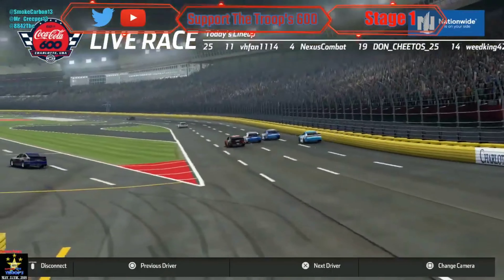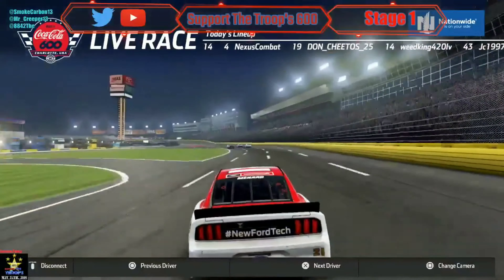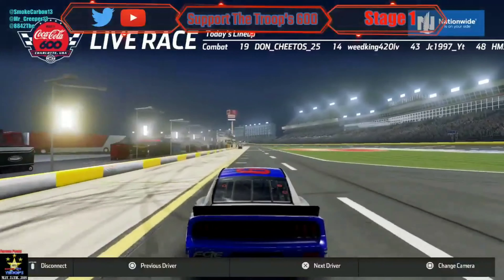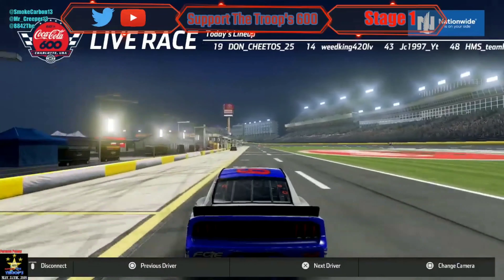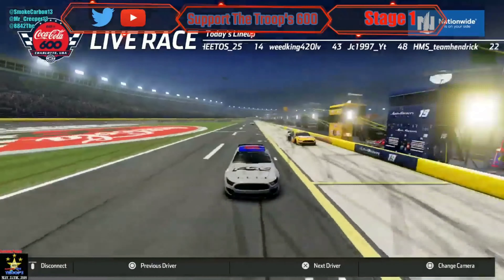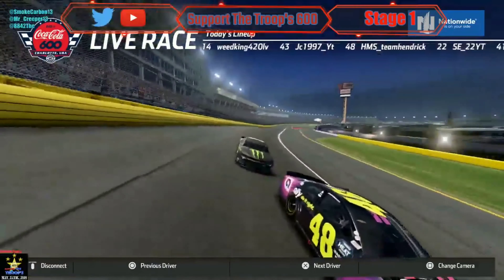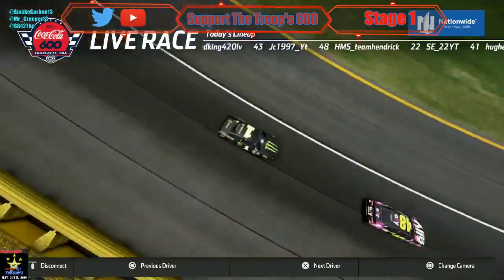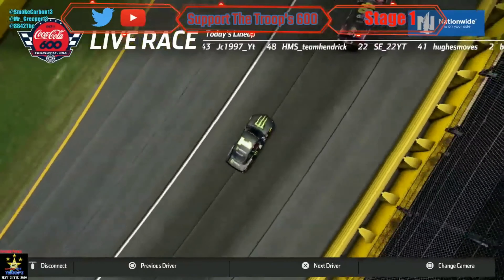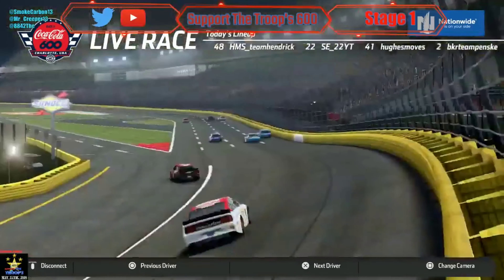IDK is on pit road — looks like he is going to get fresh four tires and fresh Sunoco fuel and get back in the race. The 43 is also pitting. Motorsport is all over Stone's bumper, but now Motorsport is trying to get a run off the corner off of two — now they're on the back stretch battling for position.